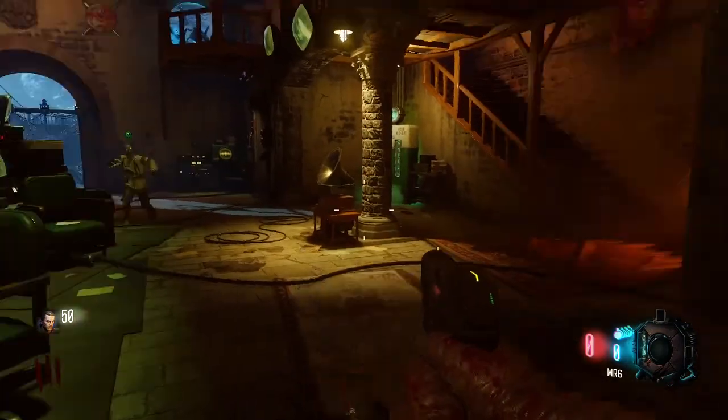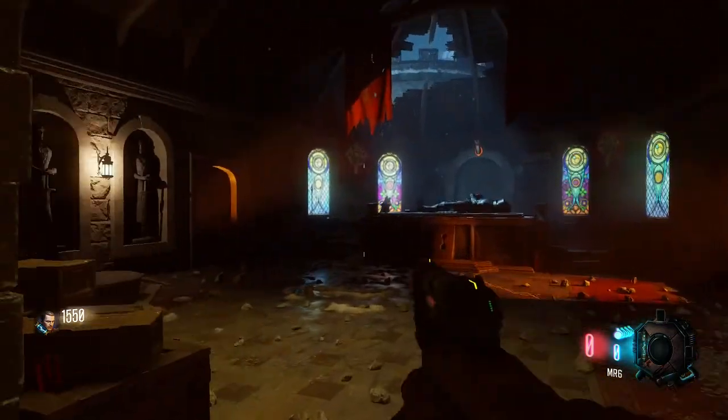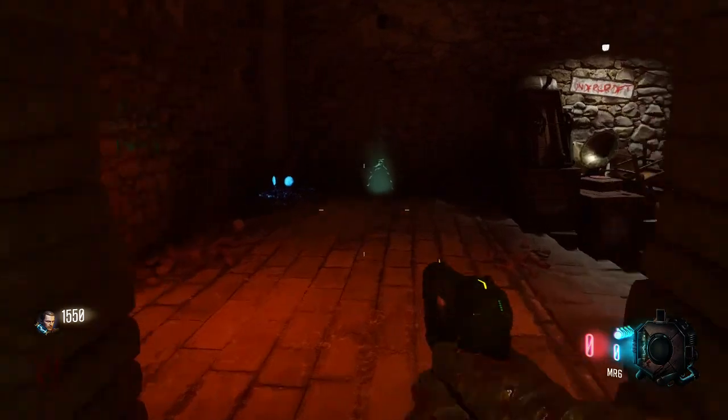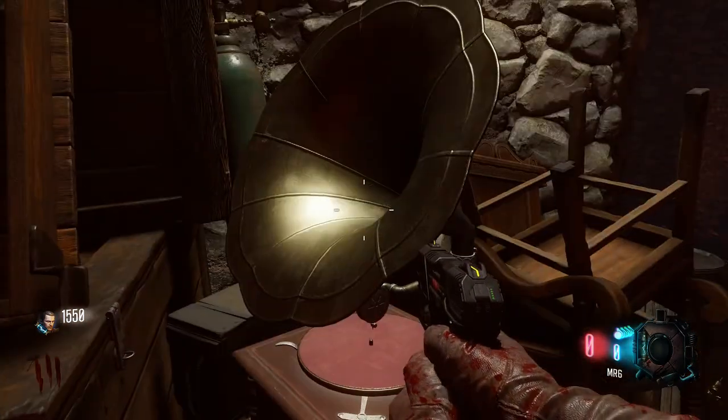Then proceed downstairs into the rift area. Go down those stairs, get through the armor room and into the rift, and you're gonna look — it's sitting right there on a crate. The third gramophone.